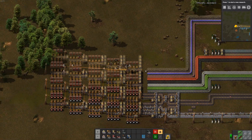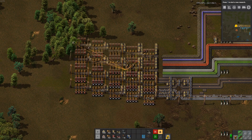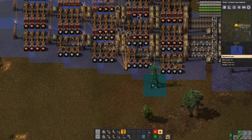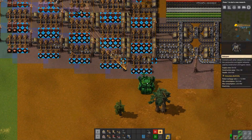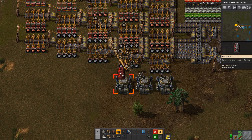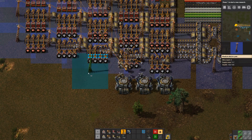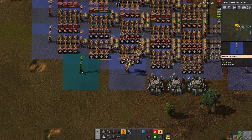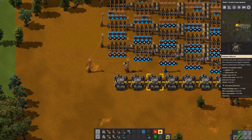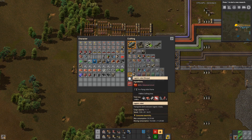So now we have four extra builds that we can populate with whatever we need. And I guess we could expand it as well, but let's not just build a lot up there for now at least. Let's put down some roboports. Like so. And let's put in some logistic robots and start crafting some more of them.